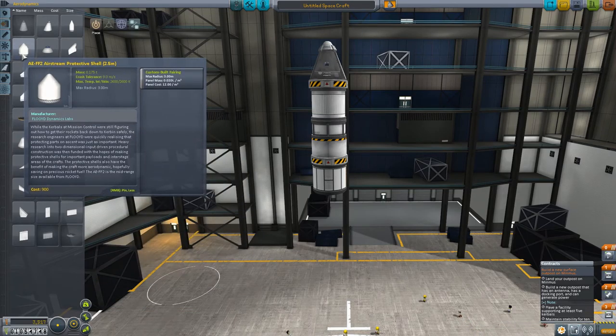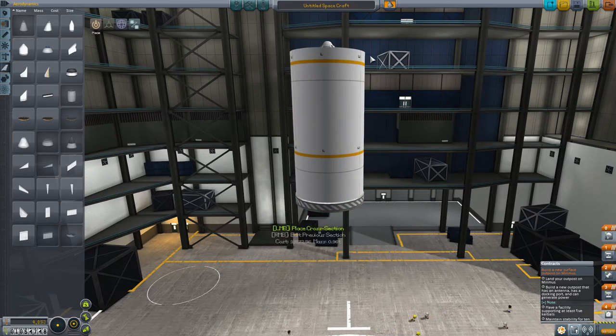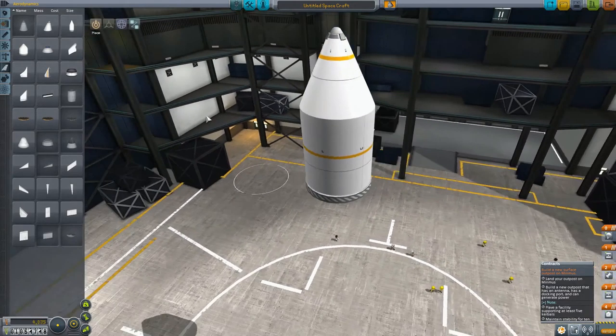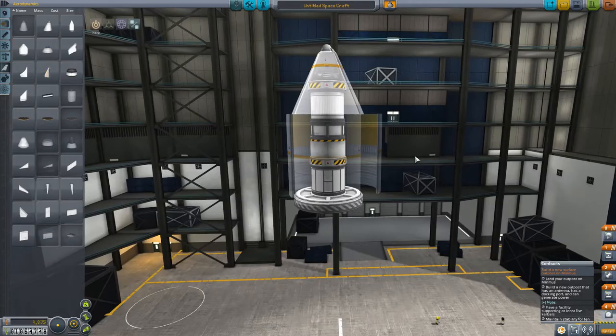Airstream protective shell, two and a half meters — that one's new. We could totally pack the escape pod in a fairing thing like this. Close fairing — oh, we can close it around this. Make that the top of our rocket, that looks really good. We'll be launching blind, but who cares.